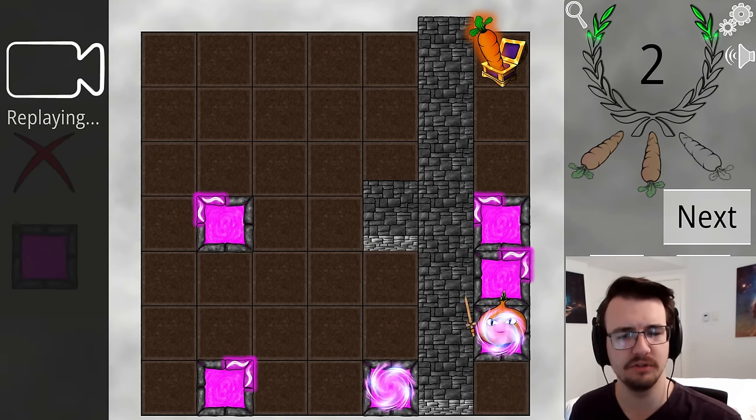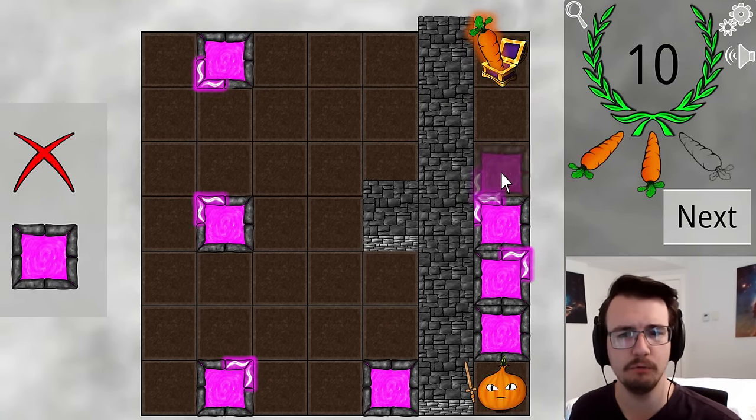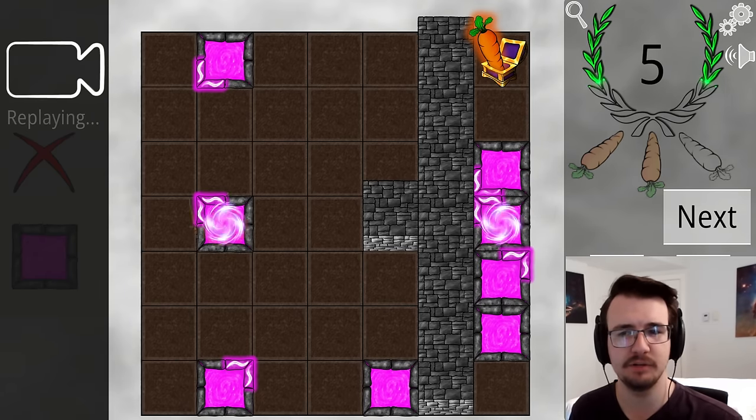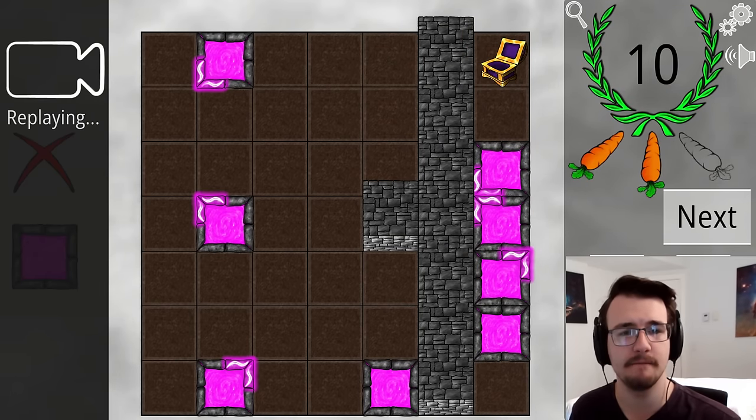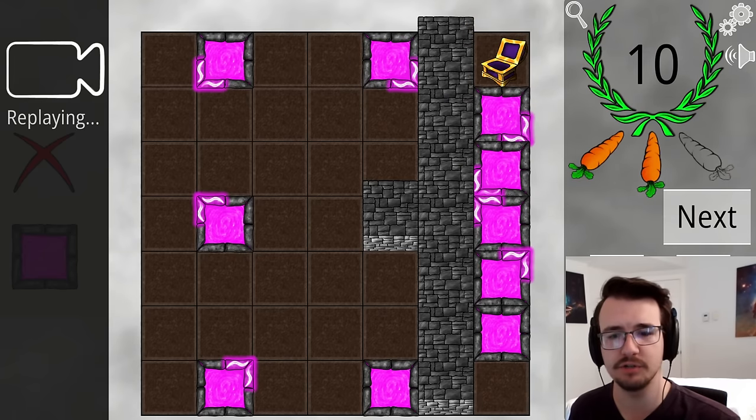If I add a third one, will it double back a third time? It will. And if I add a fourth, will it double back a fourth time? This should be the highest number — 10. And if I add a fifth, will it double back a fifth time? No, it will go straight to the fifth one.